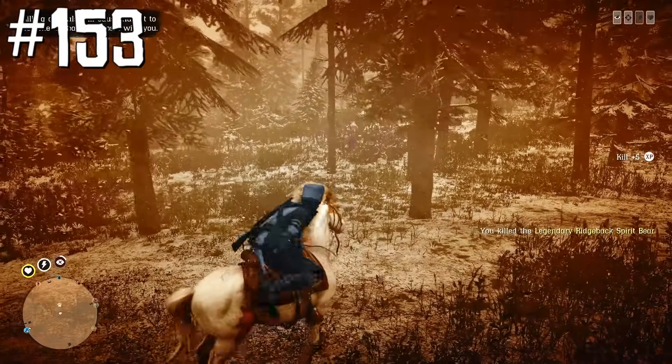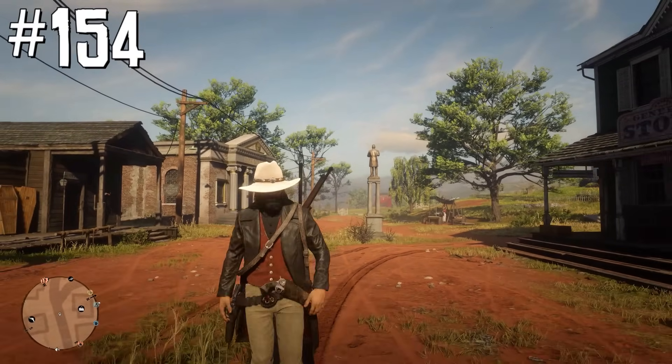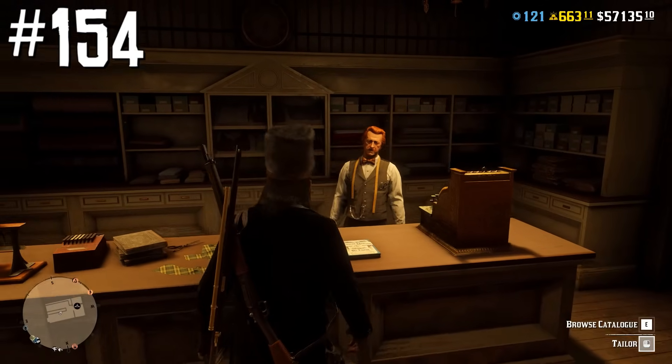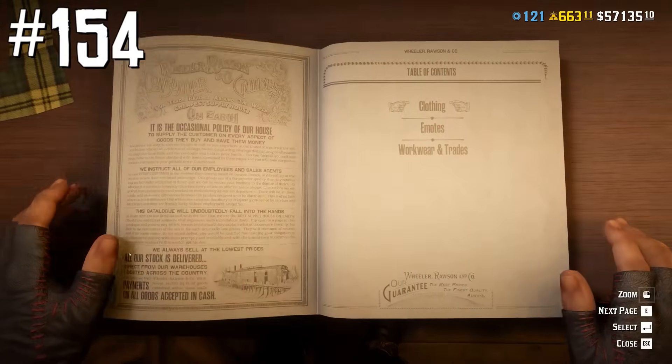Every month Rockstar gives players a free community outfit, usually taken from the Red Dead Fashion subreddit. But it's not a complete outfit — all items should be claimed separately via the catalogue, where they will have a sale icon and price starting from $0.